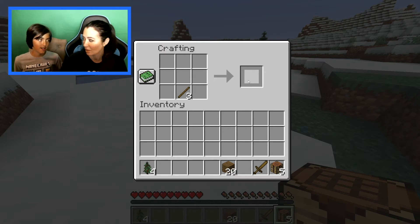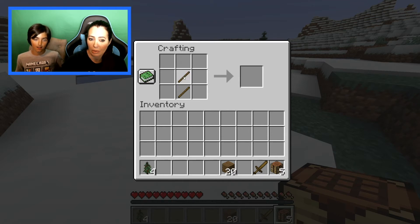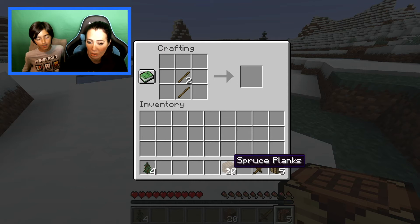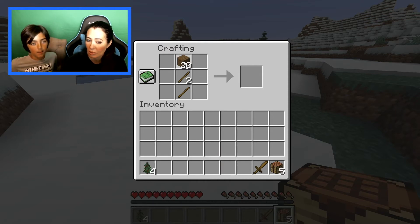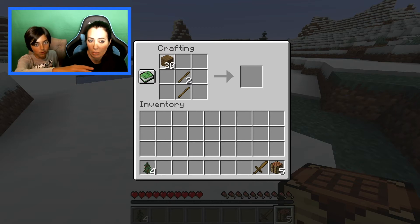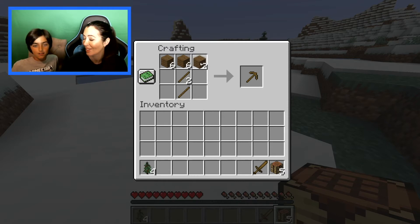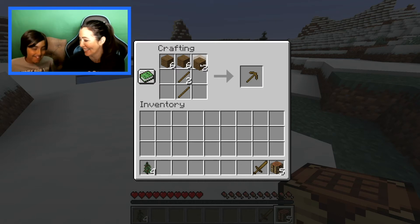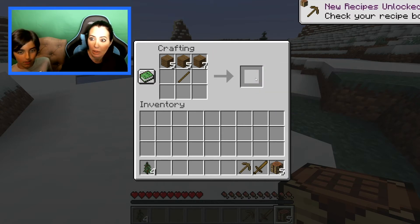Actually, let's make a pickaxe first to get some stone for a stronger sword. Take the sticks, right click up. Put the planks across the three top squares and hold right click going across. Mom accidentally makes a pickaxe. Hold shift to grab the pickaxe. Press E to get out.